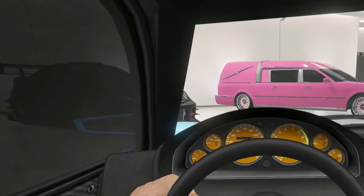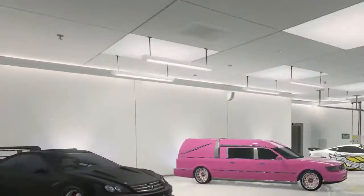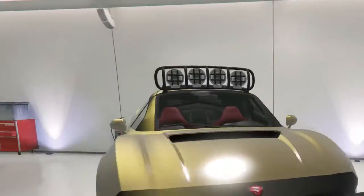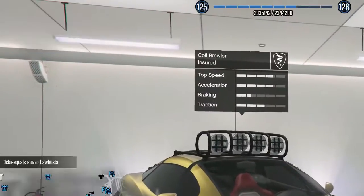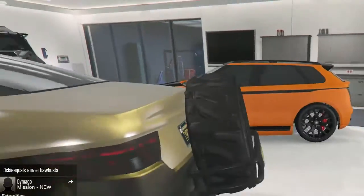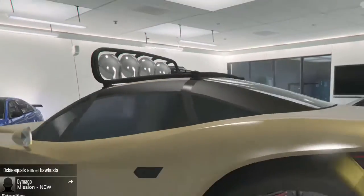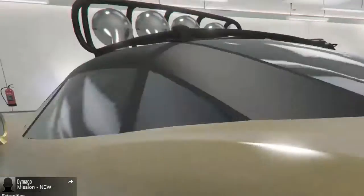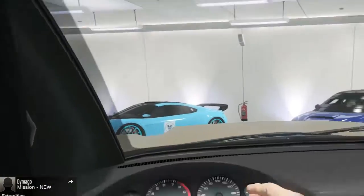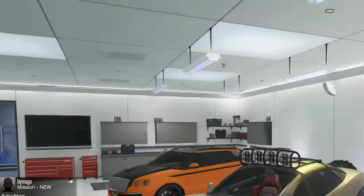Pretty nice horn — whenever you go faster the horn goes faster. Over here is another new car: it's the Coil Brawler. I got it in black and gold, like the Dubsta, because that's like the best color combination. Pretty sweet — this is my favorite off-road car. I replaced my Bifta with this thing.